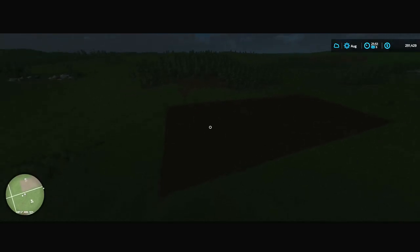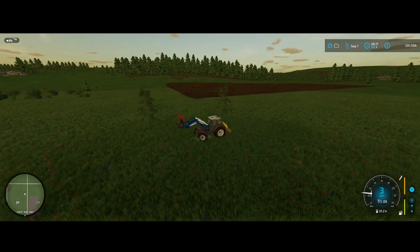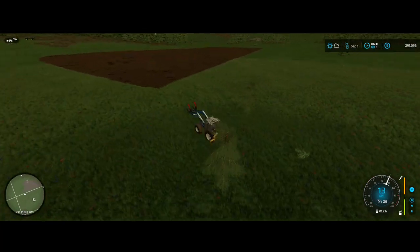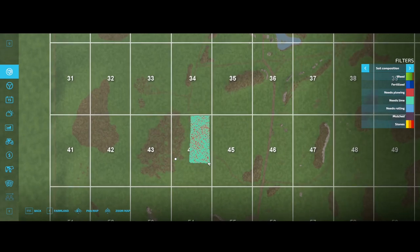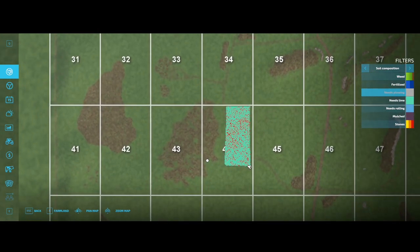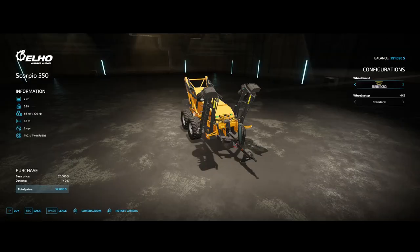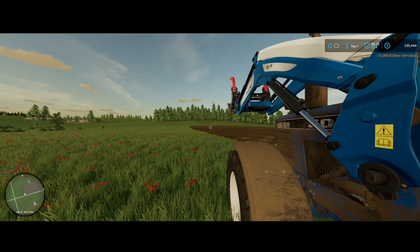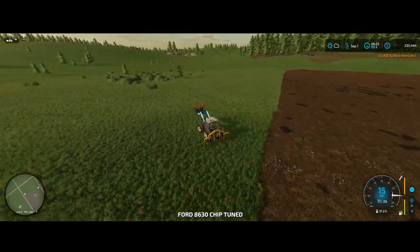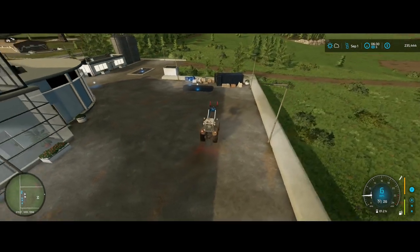Okay guys, here we are — we've got the field ready. I'm going to fast forward through the rest of the night until daylight. Okay, we are back as the sun is beginning to rise. We've got our field subsoiled. It is looking like all kinds of stones, so I don't know if we'll rent or buy a stone picker. We will get a spreader to spread some lime. Let's go look at the shop. Stone picker — we'll go ahead and lease one of these. And then spreaders — $53,000 for that. Let's head over to the shop and get our new vehicles. We'll also need to get a seeder soon.